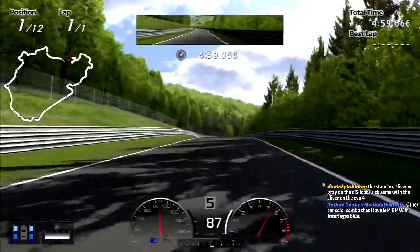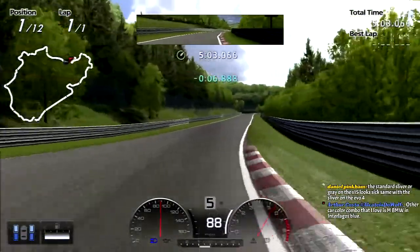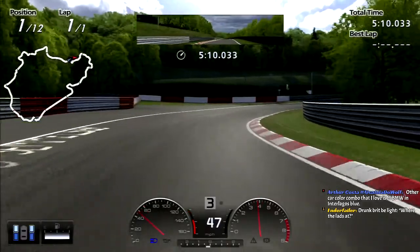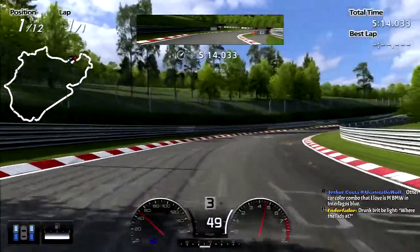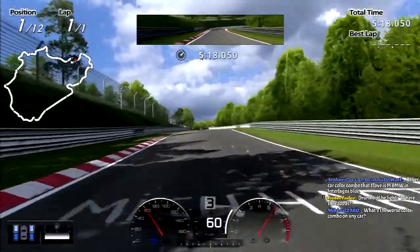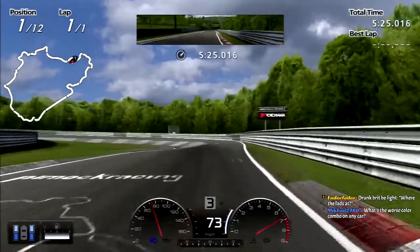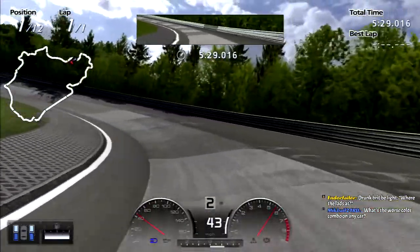BMW and Interlagos Blue is a good combo. Another good combination of blue colors is any Honda NSX and Monte Carlo Blue Pearl, or any S2000 Long Beach Blue Pearl - looks really good. The worst color combo in any car? A pink LFA - pink just doesn't fit.